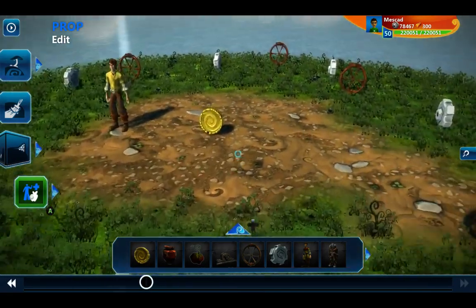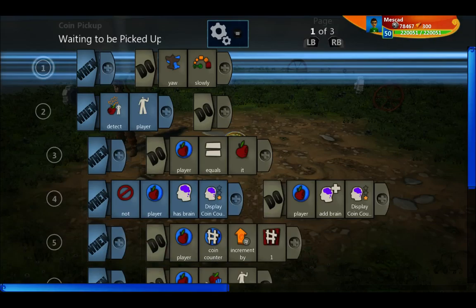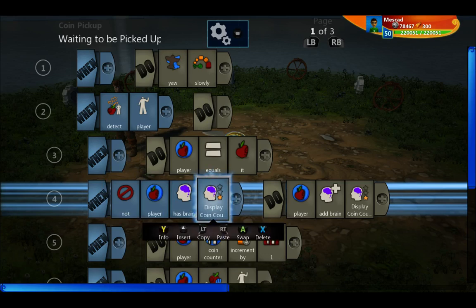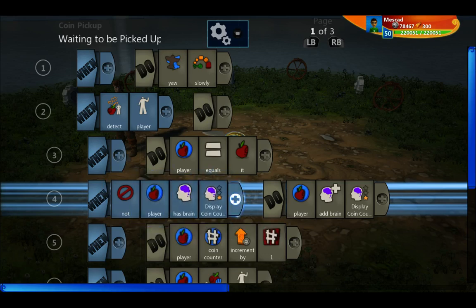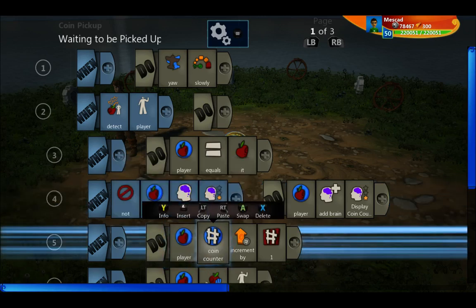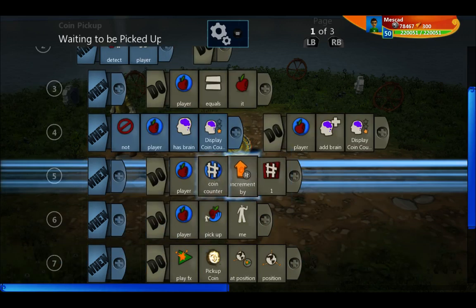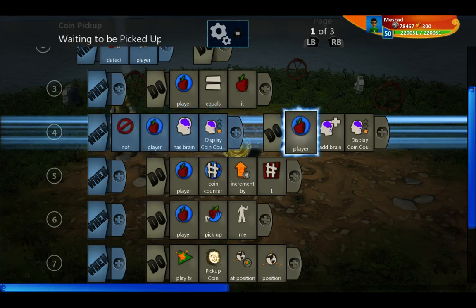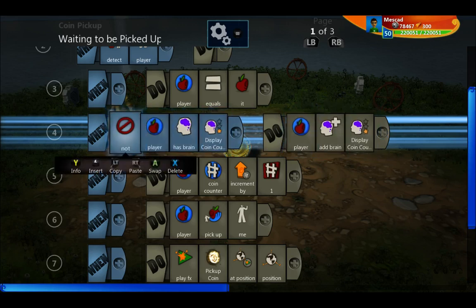Let's look at the brains. First, the coin brain: if the player doesn't have this display coin counter brain, then add that brain. Also when the coin is picked up, increment the coin counter by one. Each coin adds itself to this coin counter number variable. Make sure you have this line where it displays the coin — that's why before you've picked up a coin it doesn't show the icon, but after you've picked it up, even if you go down to zero coins, it still displays it.